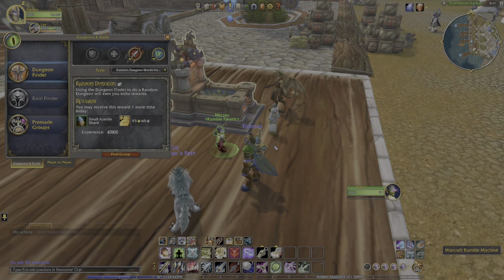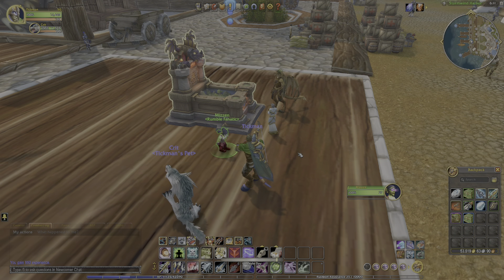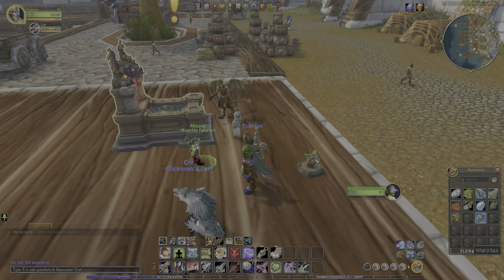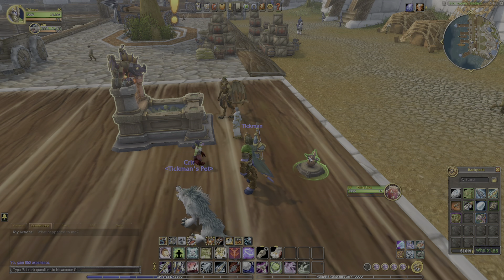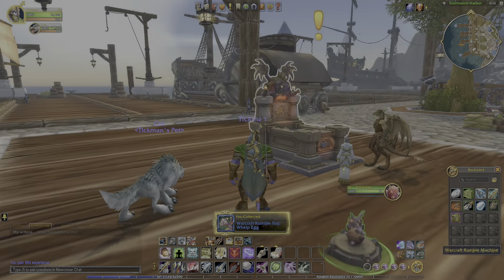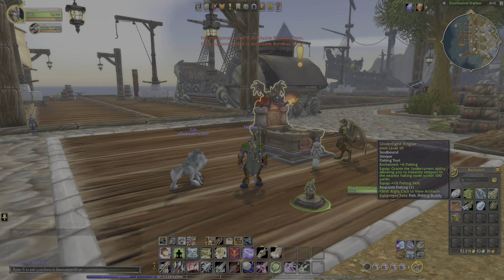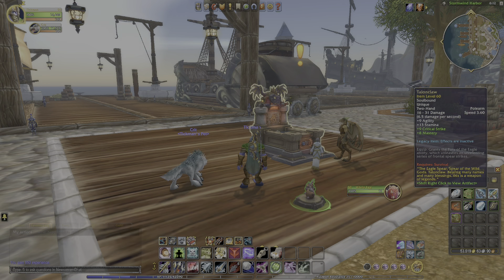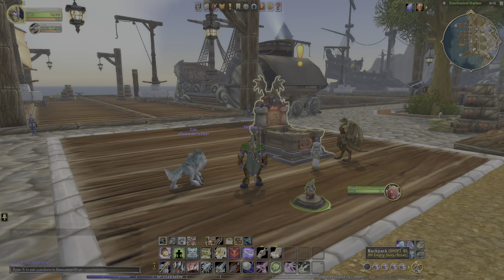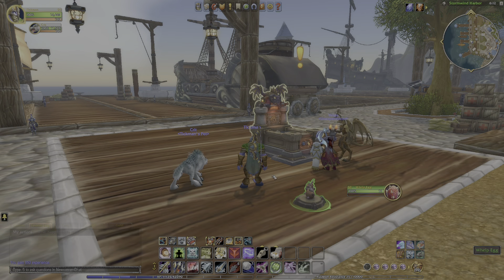Let's go back to our inventory. We got a new toy — what do we get? This is a Warcraft Rumble toy. Account-bound. Use it to add the toy to your toy box. I guess we just used it right there — that's cool. I don't know what all this stuff is. Who knows? We'll figure all that out later. Why am I not opening up all my bags? I think that's an option somewhere.